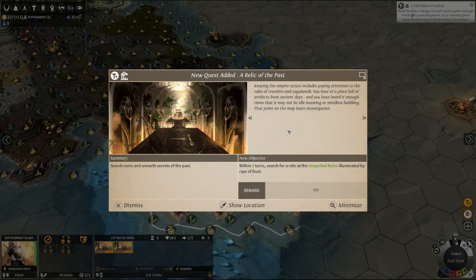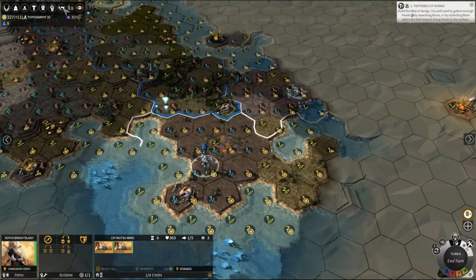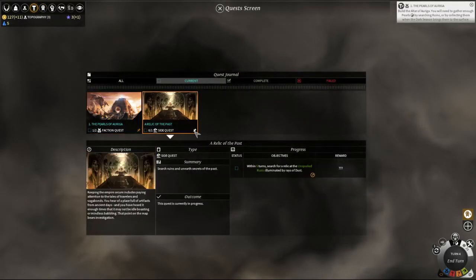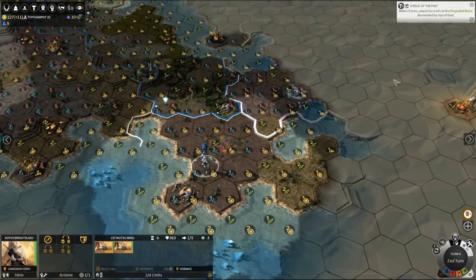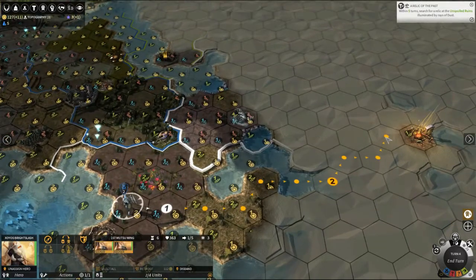New quest added: A Relic of the Past. Keeping the empire secure includes paying attention to tales of travelers — you heard of a place full of artifacts from the ancient days. The point on the map bears investigation. Reward: within five turns, search the unspoiled ruins. We've got five turns — we can do this. Let's go to our quest manager and pin this one. There is potential for us to get there.